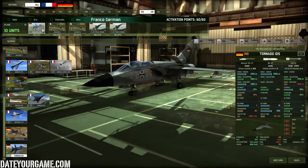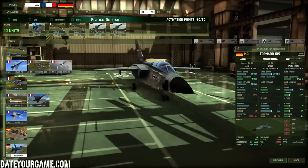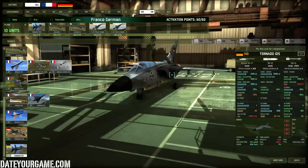For air support I'm using the Tornado IDS with MK-83 parachute bombs, which are perfect for precision strikes. You'll use this against infantry in towns — with that type of bomb it will be super accurate and able to destroy mostly infantry and light vehicles. The ECM is 30%, which helps them survive the strike, and if you use both of them together you increase your chance of actually reaching the target.